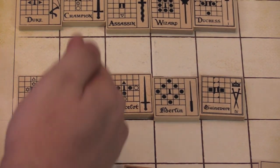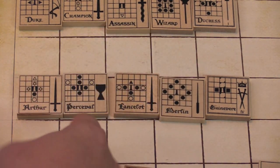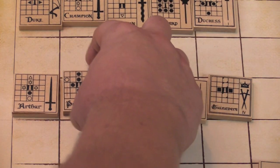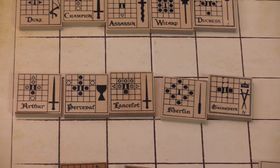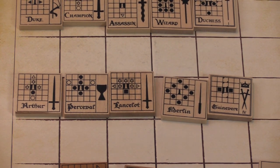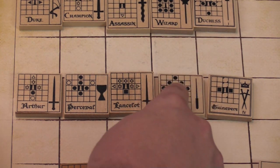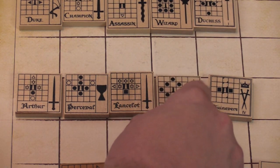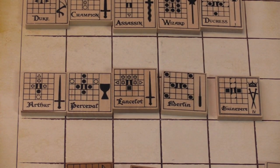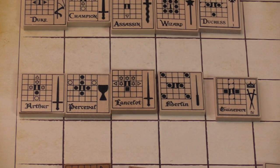Perseval is a bullheaded guy — he goes straight ahead or diagonally backwards, and when flipped he's a little more versatile, a unique character. Lancelot is very similar, though I really like his backside since he can strike anyone around him or slide sideways jump-slide sideways, and you can't hit him from the back. Merlin can jump straight a space in any direction, or two spaces, and move pieces around him — a weird piece for your opponent to deal with.